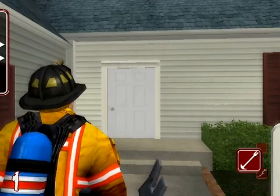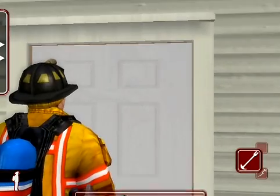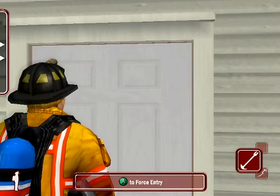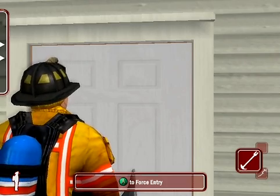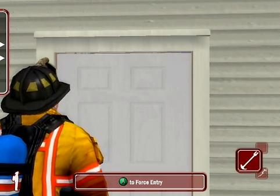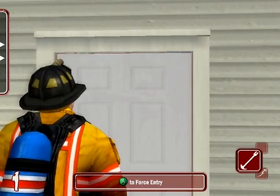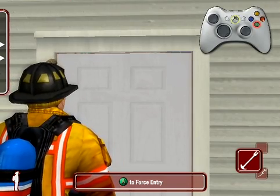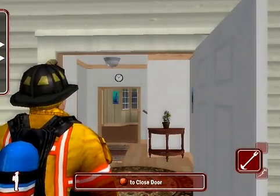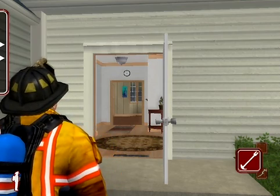Some items may perform multiple tasks, such as a halogen bar, which can not only break windows but also force open locked doors. In such cases, bringing the item to an area where it may be used will cause a help box to appear and indicate the action. For instance, moving to the front door with our halogen bar will show us help on how to force open a locked door. Pressing the A button will cause the firefighter to force open the door. If the door had not been locked, the help box would not have appeared to force open the door.